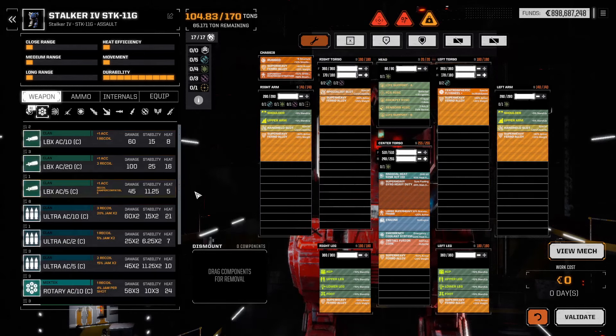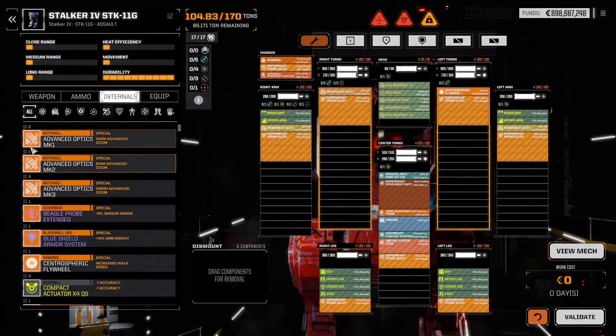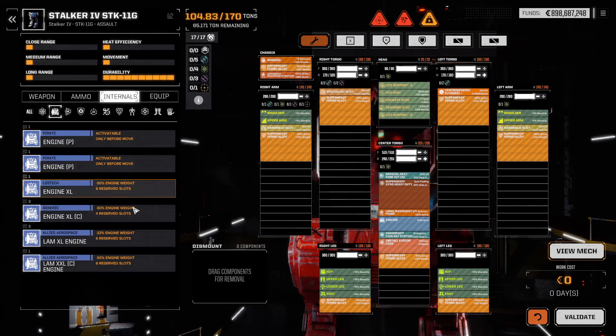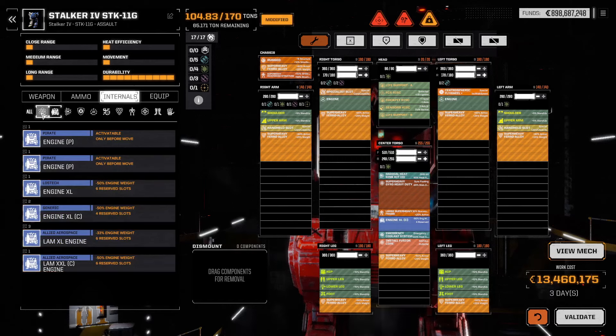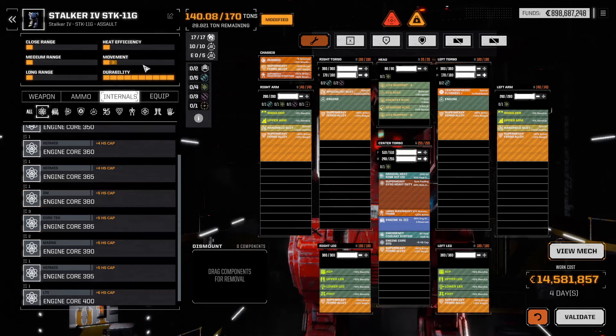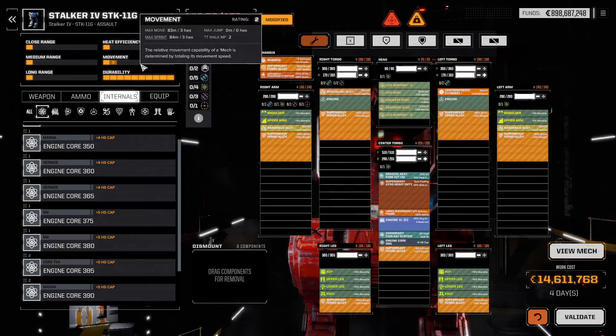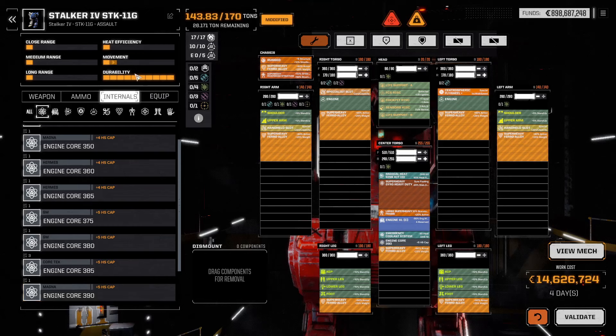Let's try and build this thing. Let's see if we can take it out and how much it's gonna cost to repair it, for the shit and giggles. I don't have a double XL, which would have been useful. If I give you 375... 380. I know there's a calculation available for weight to engine ratio, but you just put the right one in until it works.